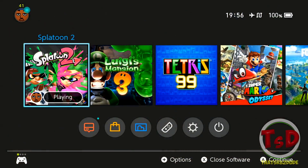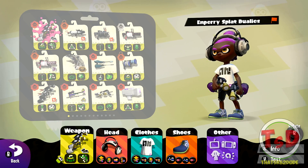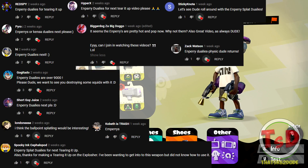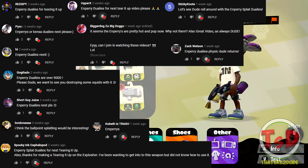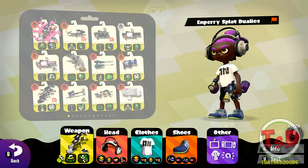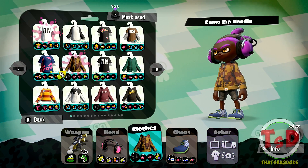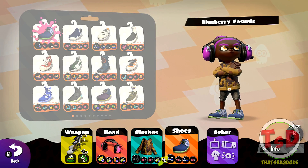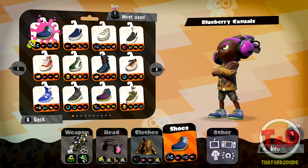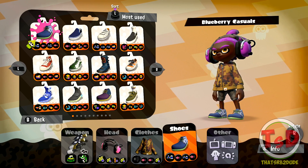We are going to be going ahead and using the Enperry Dualies. Now this is actually a weapon personally I have not used for a really long time. It comes with the Curling Bomb and Inkjet. Now I feel like I'm going to do something a little bit different with this — I'm going to run Ninja Squid. I think it's actually something that some people used to run back in the day, but not many people use this weapon now.